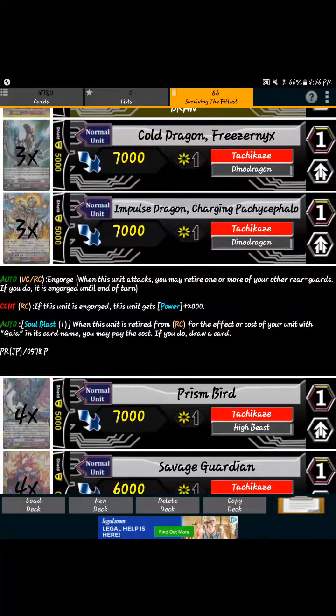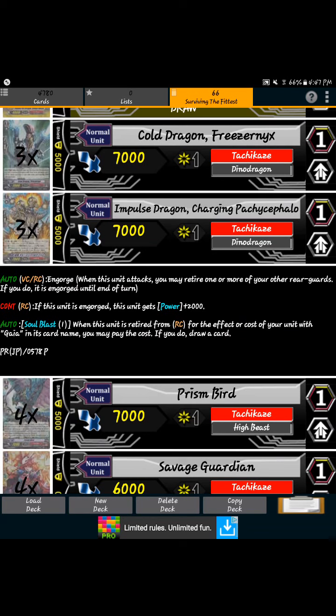The new grade 1 Gaia got comes out this month as a tournament promo — win the tournament and you get an SP version. His ability is Engorge on vanguard and rearguard circle. Second ability: if this unit is Engorge, it gets 2,000 power, making him a 9K. None of those skills are GB, so you can use him early game. His third ability is Soul Blast 1 — when this unit is retired from rearguard as the cost for your unit with Gaia in the name, you may pay the cost and draw a card. It has to be retired due to Gaia's Engorge ability. If you combo him with old Gaia, you can call him back onto the field — basically you Soul Blast 1, drew, and kept the unit on board. Pretty good.